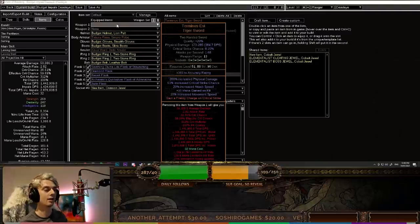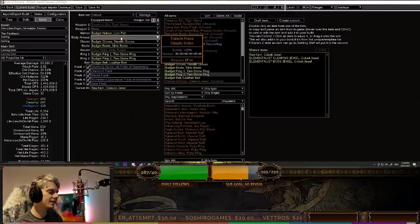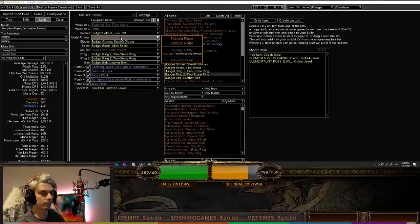Terminus Est is basically best in slot as a budget item here — it gives you frenzy charges, a great amount of crit, a pretty respectable attack speed and physical DPS, and a little bit of move speed as well. You're also going to want a Tabula Rasa, or even a corrupted six-link with the colours you need, which is four green and two red. A Tabula Rasa is basically all you really need — that's going to allow your six-link and allow you to zoom through the game. If you're playing Hardcore, you'll probably want to skip the Tabula Rasa and run a five-link with a bit more life.